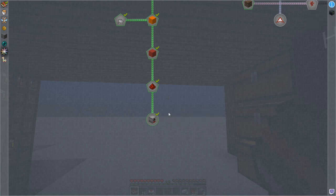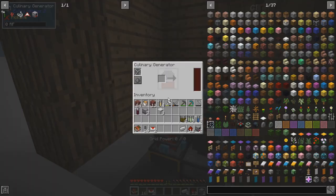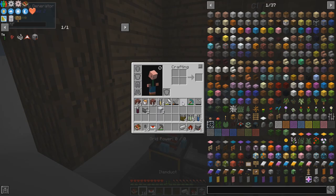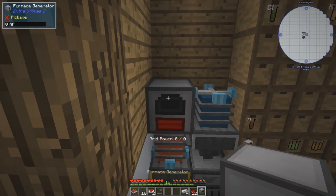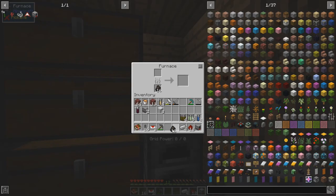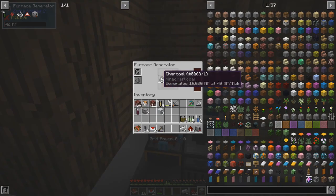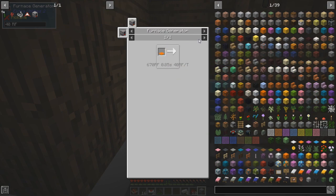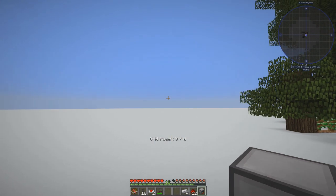Wooden energy — craft two furnace generators and this culinary generator. Furnace generator — I'm going to presume it takes coal. Do you take coal? Yes, you do. A speed upgrade would make life so much better, but I don't know if we can make speed upgrades right now. Okay, that's powering up.